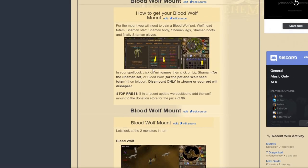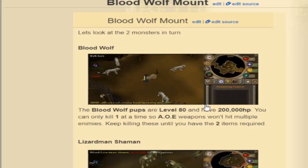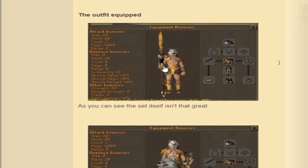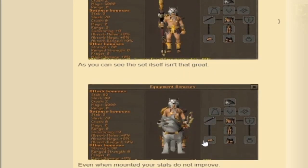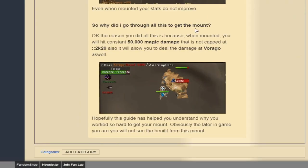Their wiki site is actually so good. It tells you everything about these — literally how to get them, what the bonuses will be once you achieve them. You can actually see the outfit being equipped with a pet, but you can also see it isn't that great once you equip the pet. The reason is because once you actually wield them out, you will hit constant 50,000 magic damage. You can also damage Virago with it, so it's very worth it. And once you get this, you can go for the other mounts, which are way better.